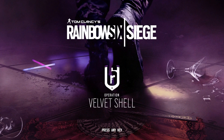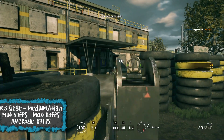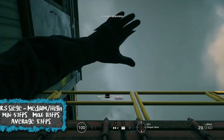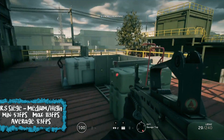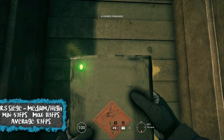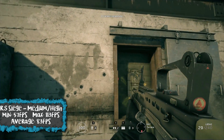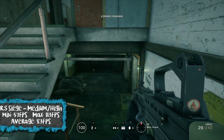Second to last we have Tom Clancy's Rainbow Six Siege, a game I really enjoy and a very competitive online game. We had this running at medium to high settings — some settings were on medium, some on high and very high, so I've put it in between medium and high. Minimum FPS was 57, maximum was 113, which averages out to roughly 83 FPS — very smooth, very playable.